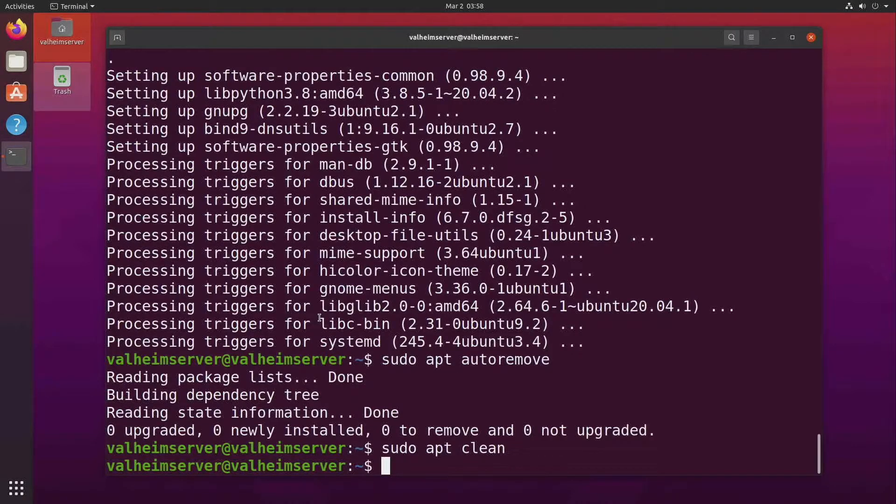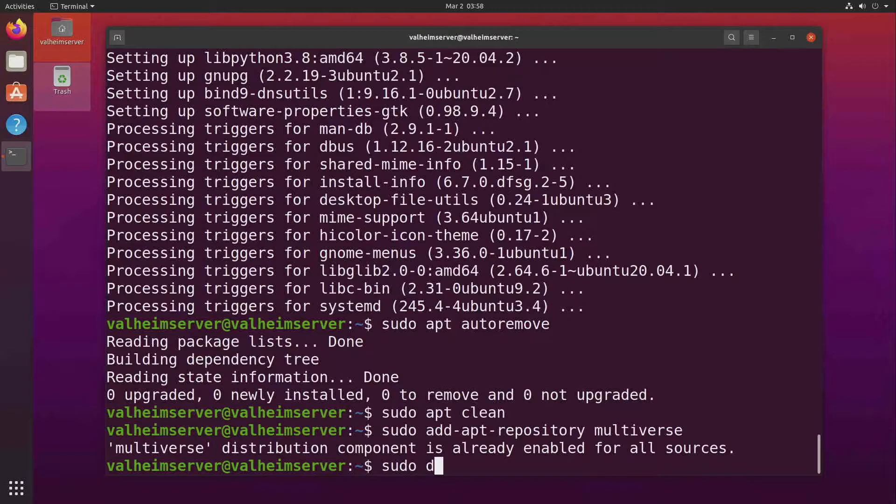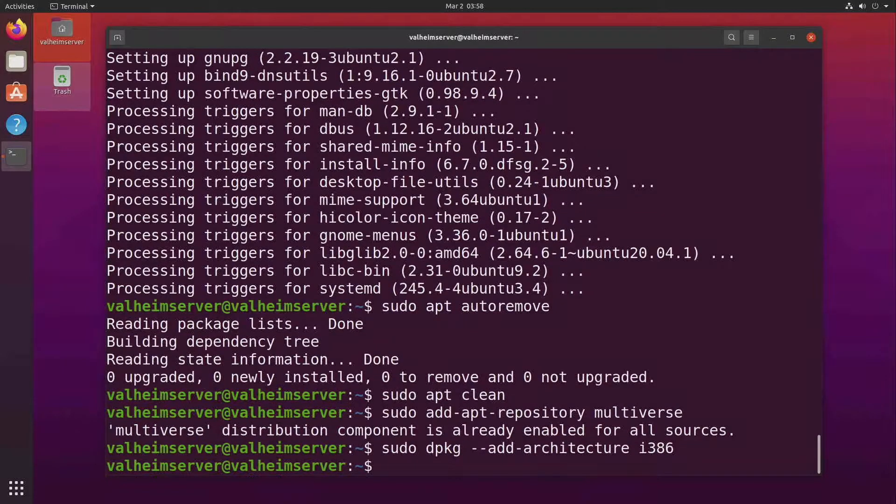First, we'll install all the packages and repositories necessary. The multiverse repo and i386 — it's not always necessary, but it's included for compatibility's sake; this is for 64-bit machines to run 32-bit apps. So we do sudo add-apt-repository multiverse, and then sudo dpkg --add-architecture i386. Now we update apt and install the software we need.